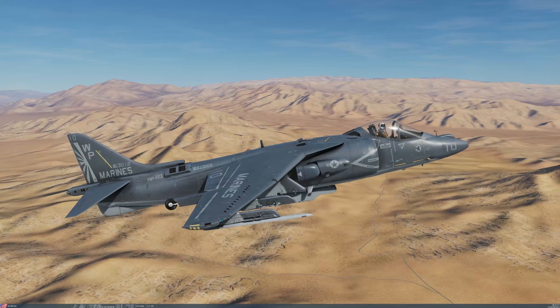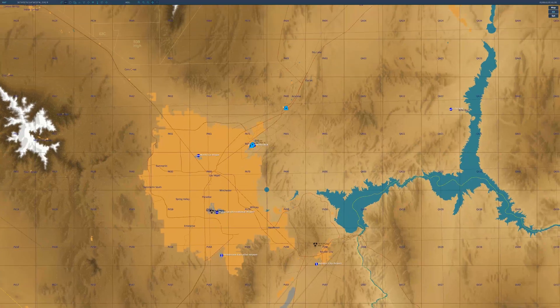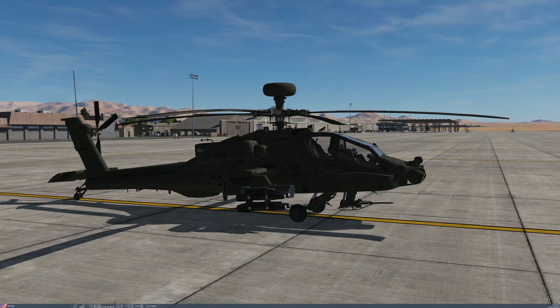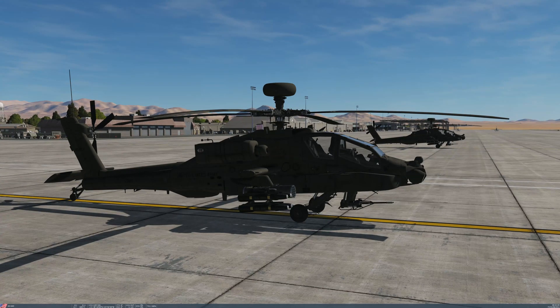We'll switch to the Apaches and check where the Harrier has got to - he's not far off his waypoint. In the background we can see the F-16s taxiing off. Speeding time up a little - the F-16s are taxiing off to their waypoints. Now the Harrier's reached his waypoint and the Apaches are starting up, going to do the same thing.